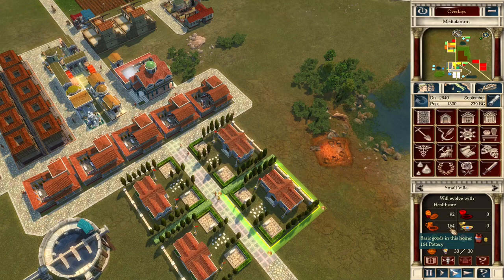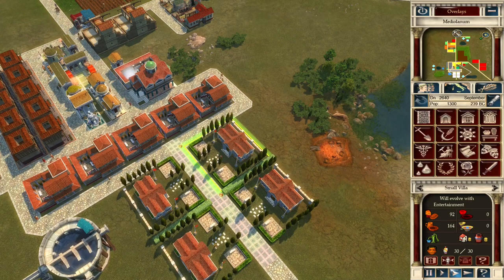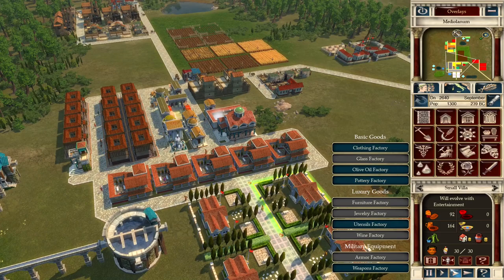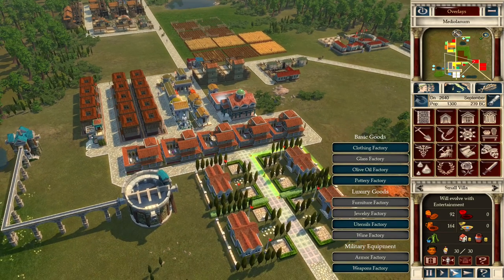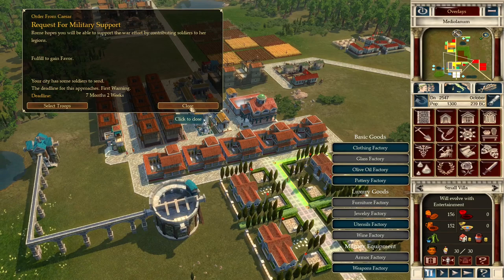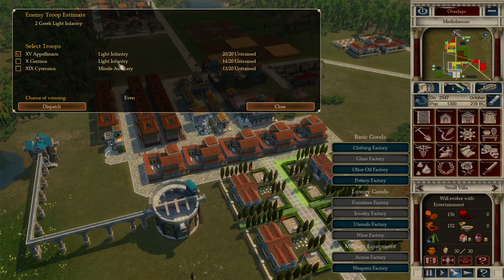Checking day one: healthcare and entertainment are not great and villas are grumbling. The amount of food, basic goods, and luxury goods available is minimal for patricians right now. We have a small city with not much industry. We have several options: focus on building more equites houses to provide workforce for the services patricians want, or expand the full city to level up plebs and equites as well. We'll do the more expensive option — expand the city — because why not.